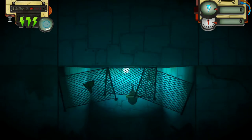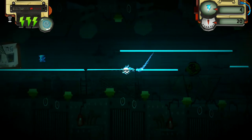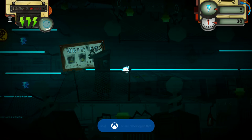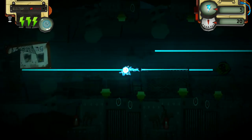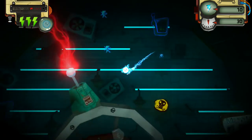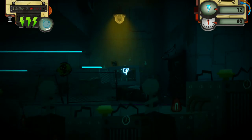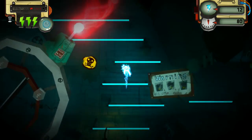Seems like a very simple concept but very, very fun. Collecting these gives me lightning points, and the thing at the bottom I guess is like my power. Okay, I can't touch the red light — that makes things a little bit harder. So far it's been pretty easy. I still wanna try and collect everything, but I'm trying to go too fast — that's my problem in games. I always try to go too fast and get killed.